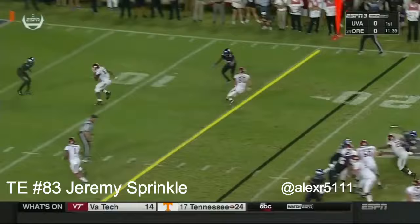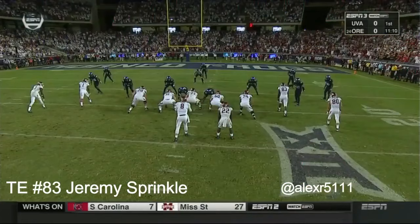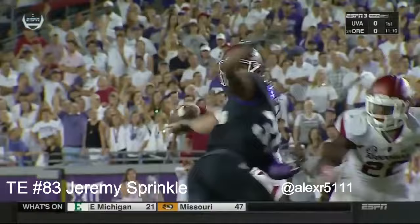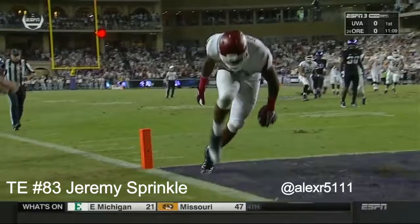Thrown high — high where his six-foot-five tight end could go get it. The cornerback Jeff Gladney had no chance because of where the ball was placed away from the defender. But when you have a big receiver, a guy is also open high. If you throw the ball vertically to a tall receiver or tight end, that's a guy getting open even when there's a defender close by.